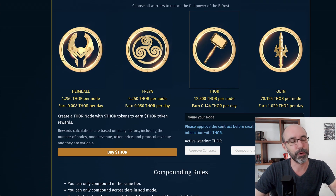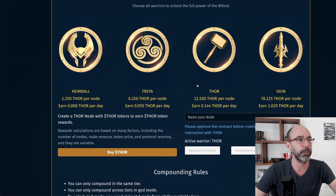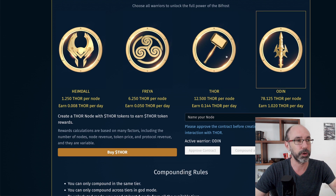With Thor, like all node projects, you can compound your rewards, which means you can take the rewards that you've earned and instead of cashing them out you can turn them into new nodes. But you can only do it within the same tier — so for example if you have a Thor node you can only compound your reward into other Thor nodes. However, if you have God Mode you can compound your rewards into any other type of node.